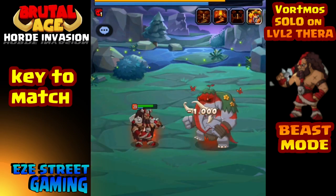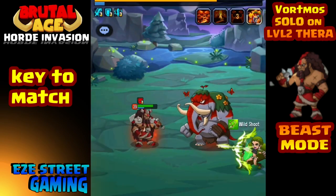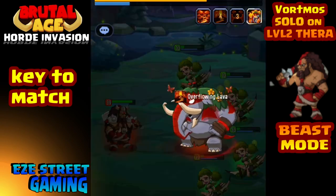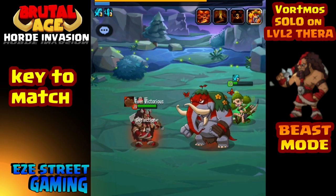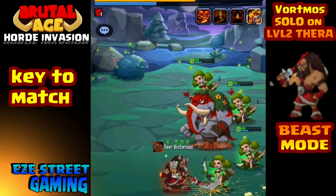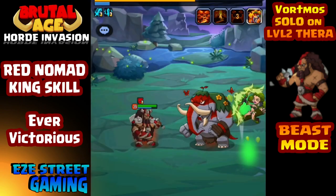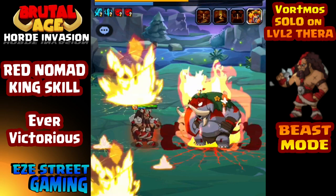That is his retaliation — it's called Ever Victorious. Every time he gets attacked by any enemy, there's a 50% chance for him to retaliate and break order, striking back against whoever hit him. So as Thera brings in reinforcements — the archer girls, the green marksmen — the more the marksmen attack, the more attacks the Nomad actually gets off. Normally that's not a big advantage, but what makes it a big advantage is the war pattern he's equipped with. That's really the second key to the match.